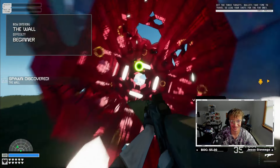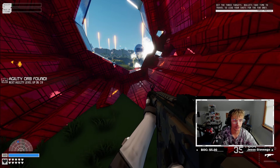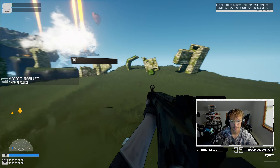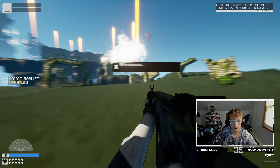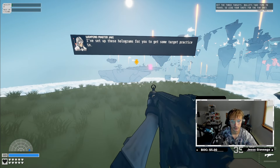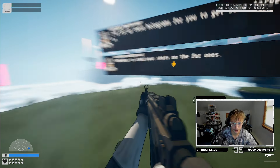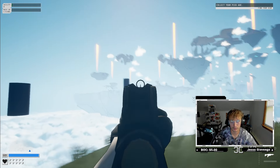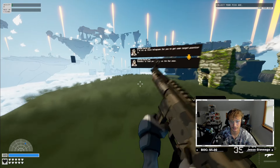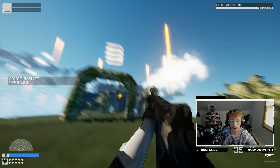We found an agility orb - looks like we've got to find these orbs. There are holograms set up for target practice and we're told to lead our shots, so there is going to be bullet drop. I did have to adjust some of the aim settings because the sensitivity was way too high.